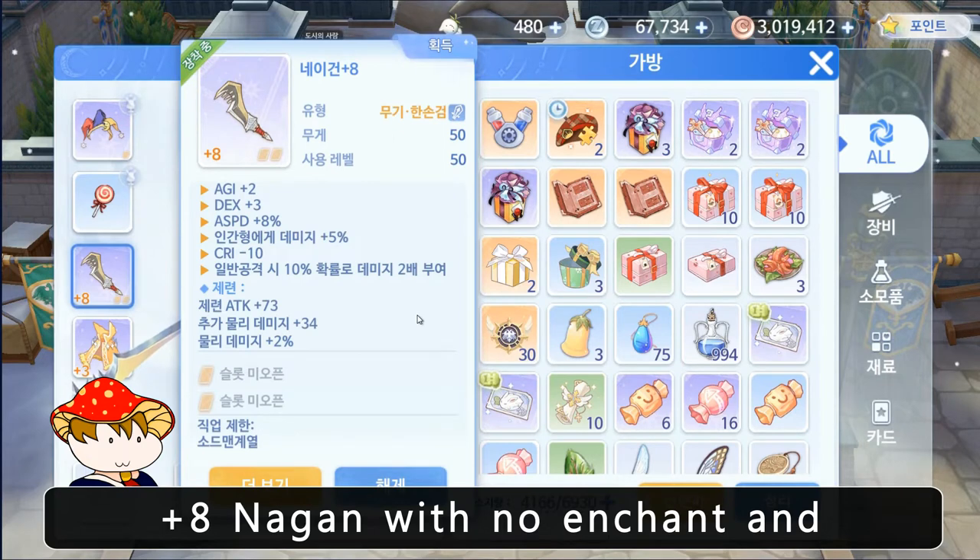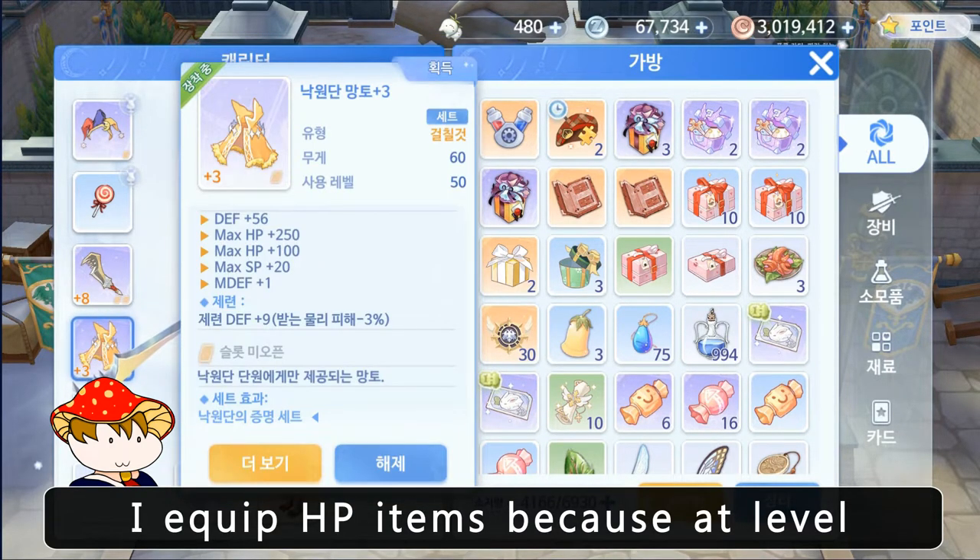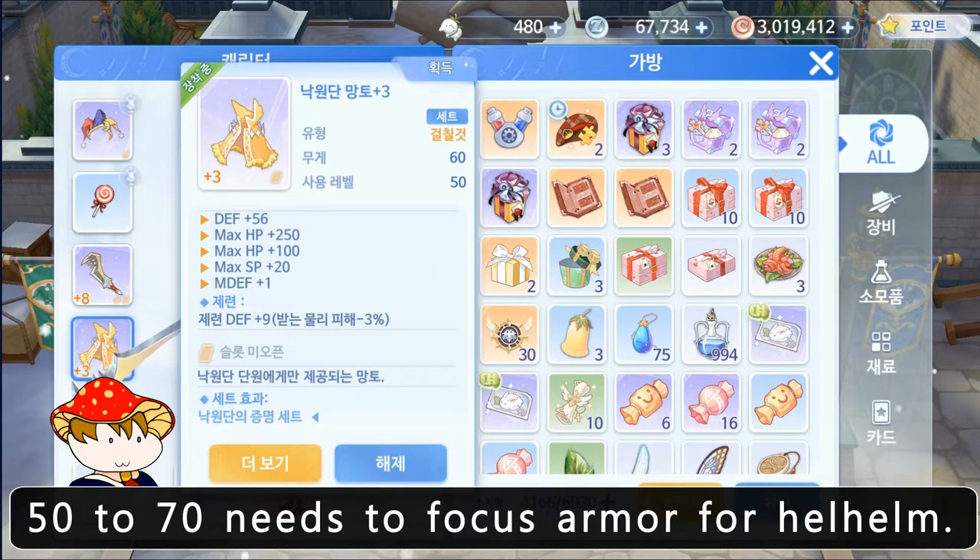Plus 8 Negan with no enchant and no card. I equip HP items because at level 50 to 70 you need to focus on armor for Hellheim.